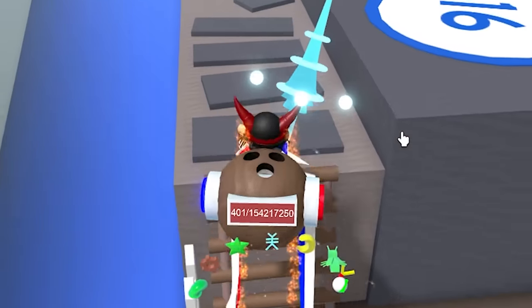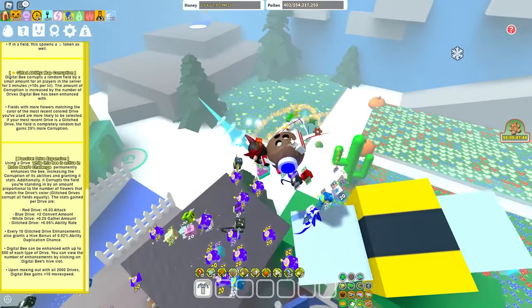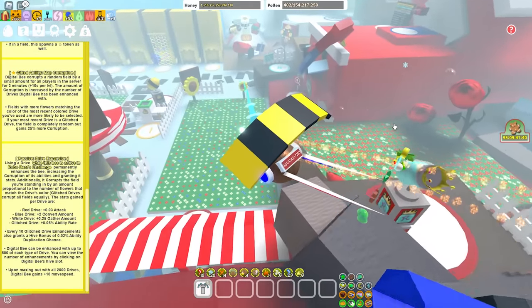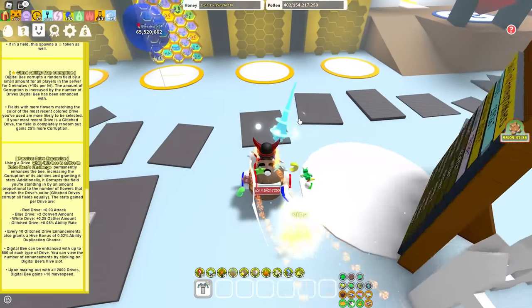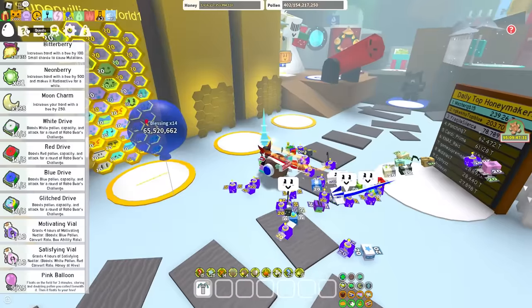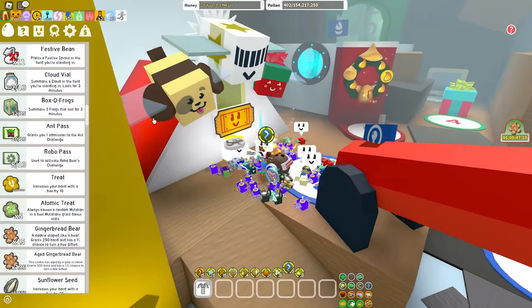We're hearing a lot about duping which is pretty sick. Digital Bee can be enhanced with up to 500 of each type of drive. You can view the number of enhancements by clicking on the Digital Bee's hive slot. Upon maxing out with all 2,000 drives, Digital Bee gains 10 move speed. Wait - 2,000 drives! That's a lot.